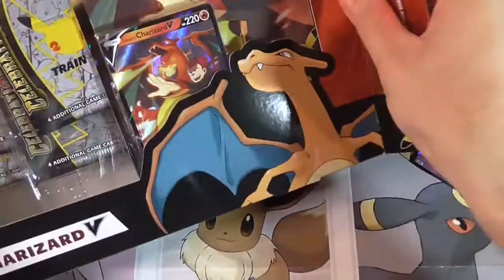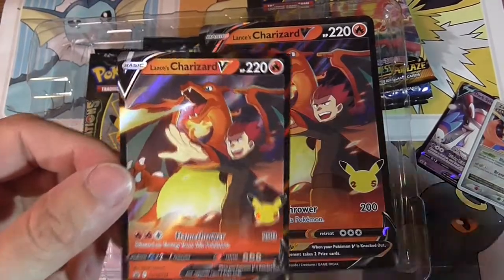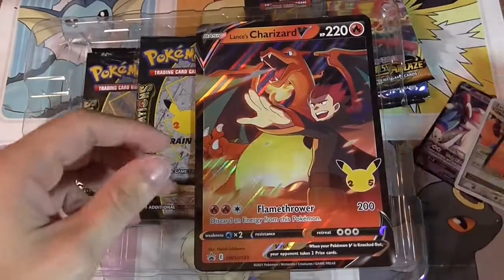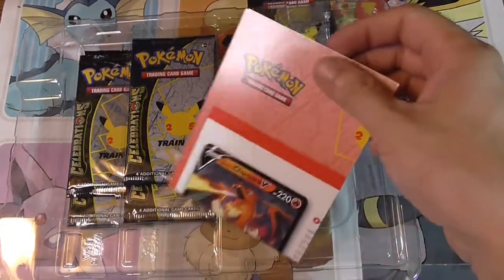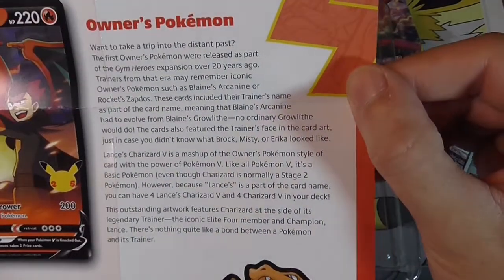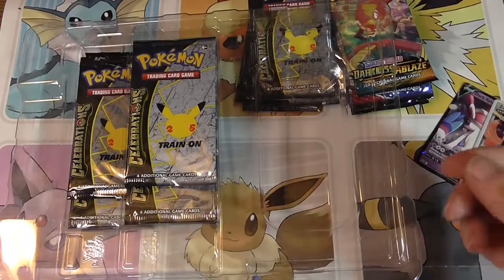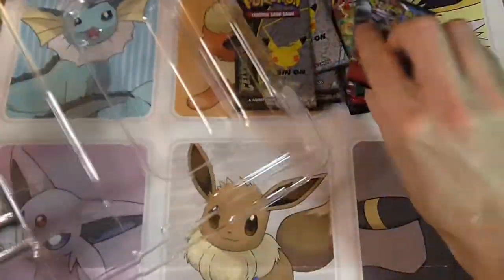Now the next two boxes are the really cool ones. We've got the Lance's Charizard V box — it's really exciting to be able to get this one. Our really cool Lance's Charizard V promo and the jumbo size card for it. Talking about the first owner's Pokemon card set from Jim Heroes — another really good set. Once again four more Celebrations packs, another Battle Styles, and another Darkness Ablaze.